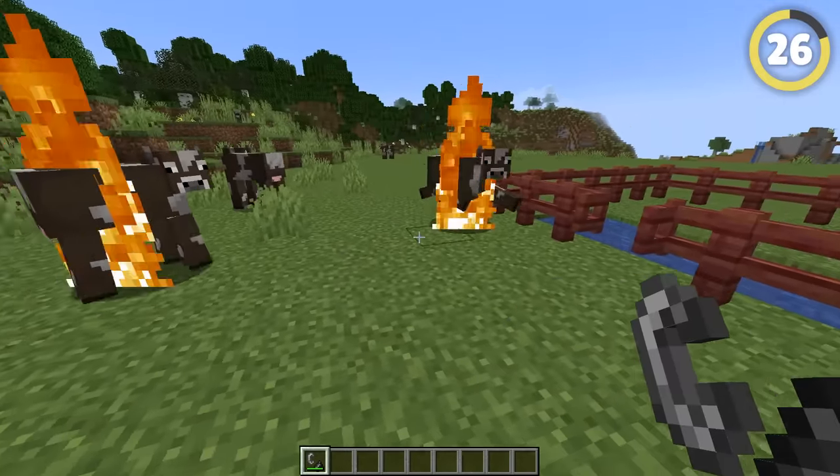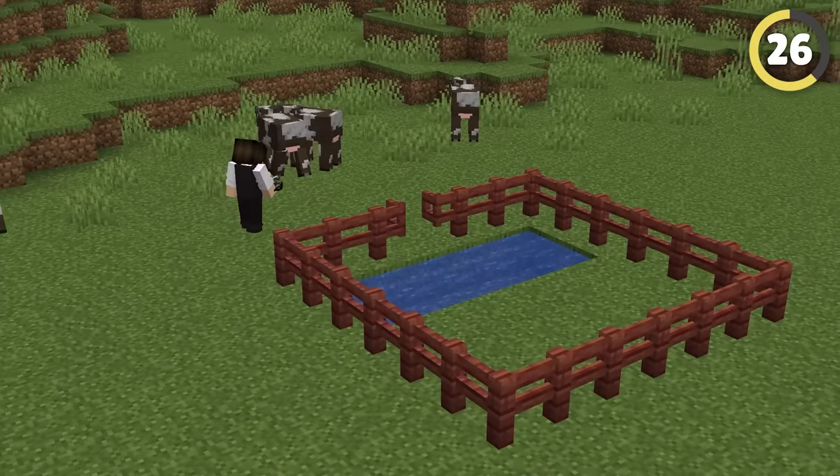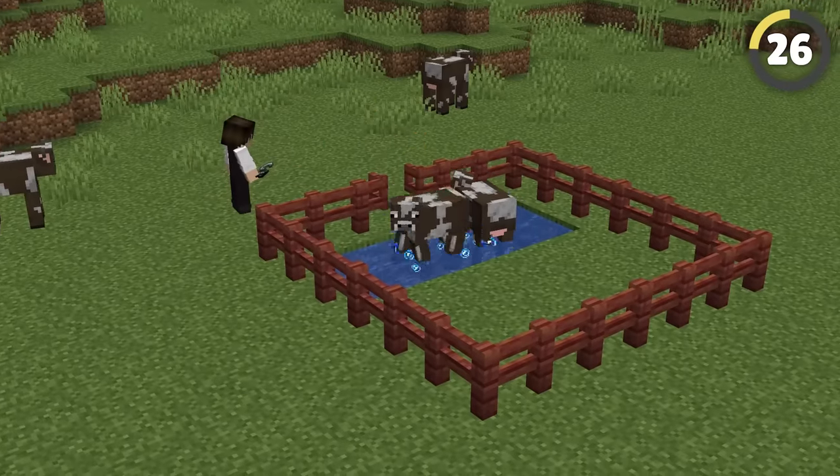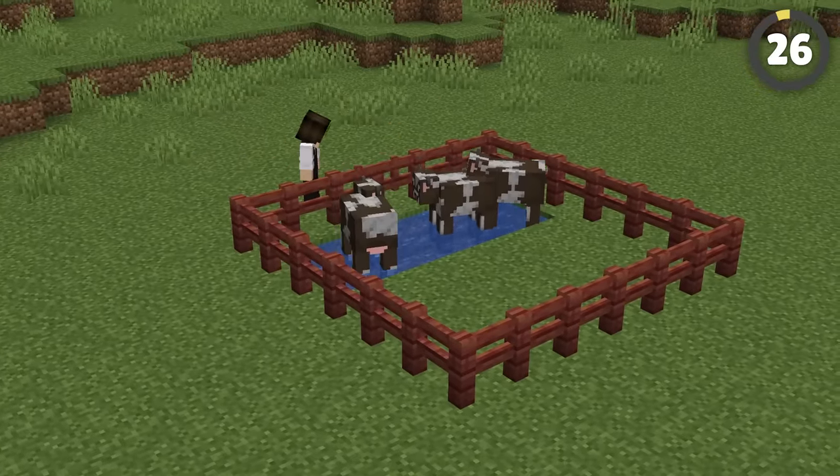Purge your animals of speed with this dangerous hack. Put a block of water in their habitat so if they escape, you can set them on fire. They'll run back to the water, and you can close the gate on them with no hassle at all.